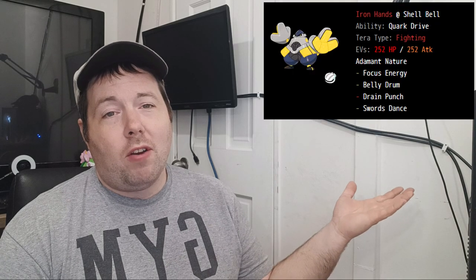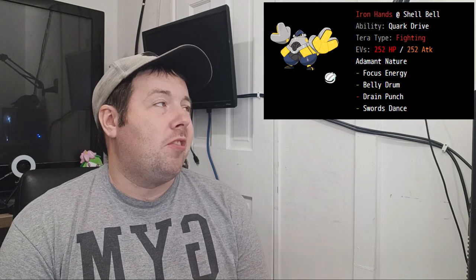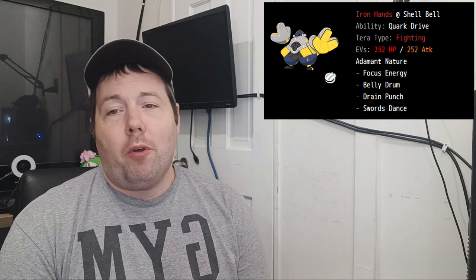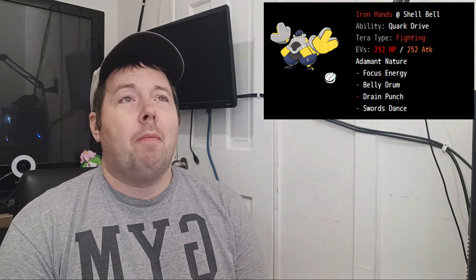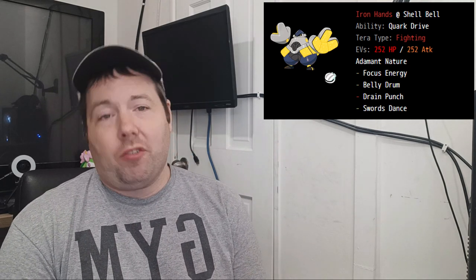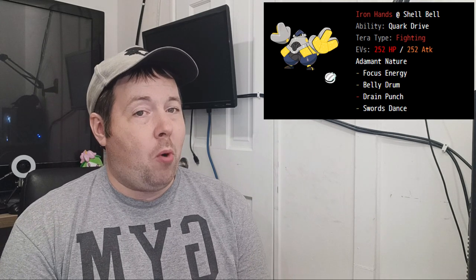And now for what I know most of you have been waiting for: my builds for taking on the 7-star Ice Terra Empoleon Raid. Starting off our raid builds, we have the incredibly overused Iron Hands. This thing's just an absolute beast in most scenarios. This is pretty well my standard Fighting Terra Iron Hands build, with Focus Energy to boost its crit rate, Belly Drum to maximize its damage, and Drain Punch to heal itself while doing super effective damage. It's a pretty straightforward build so long as you have some support behind you.